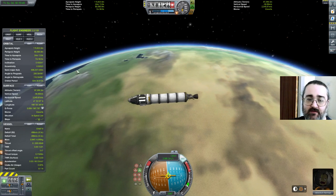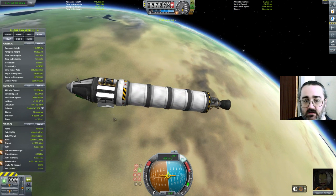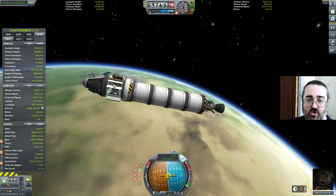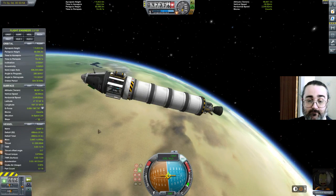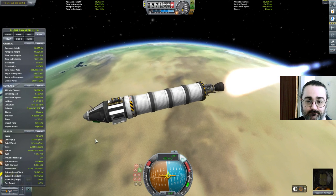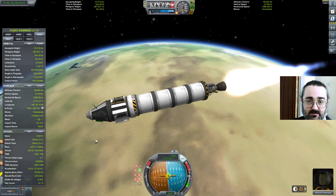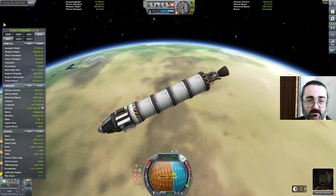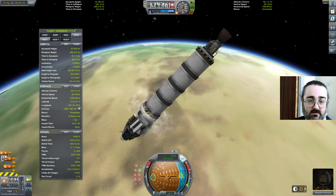So now we want to land. I've done a bit of science, I could do more but I'm not going to. The question is, I have a heat shield in here — do I have enough of a heat shield to stop everything exploding, which is what happened last time. So I'm just going to blow all my remaining fuel.